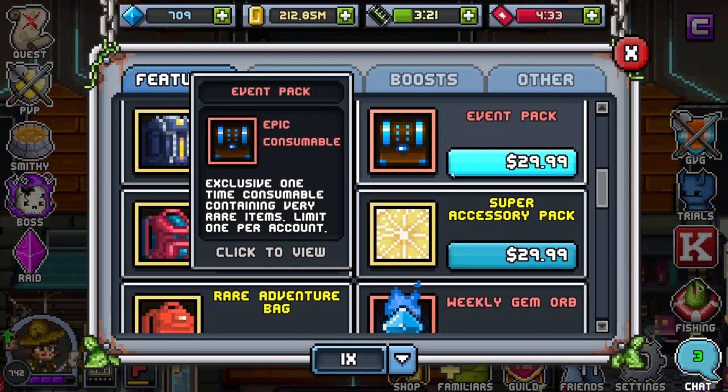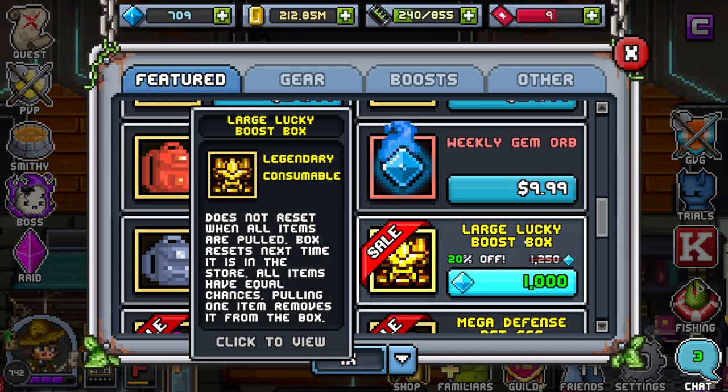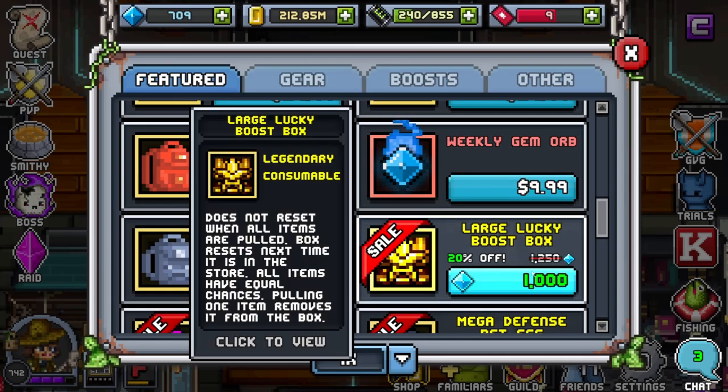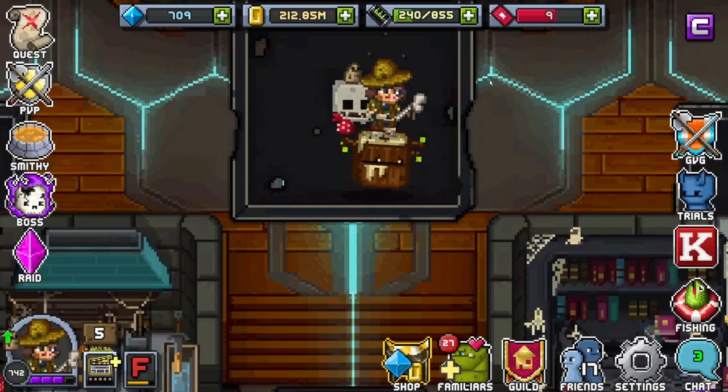There's also this large lucky boost box — it's 1000 gems and it has an ultra core. It is a gacha box, so that's up to you. It's the cheapest I've seen it in a while, and it has an ultra core. If you have maybe 6k-plus gems and want to go for it you can, but should you? It depends — that's up to you.